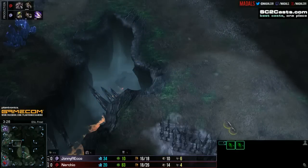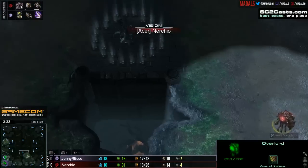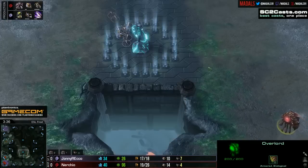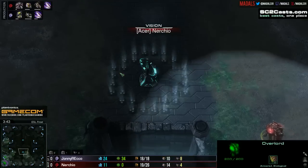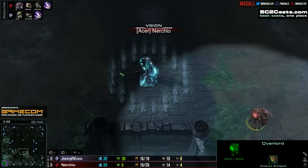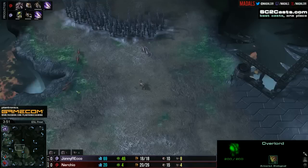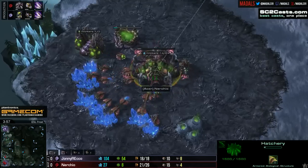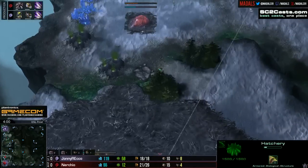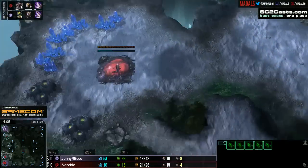Johnny Rico hiding some of these lings, running them down to the watchtower, just trying to keep an eye on where Nurcio's overlords are. He should be able to see this overlord coming in now and needs to respond by running them out — if these Zerglings are seen that would be a massive loss for Johnny Rico, and he's keeping all of them there. Nurcio with a drone scout down now knows precisely what's coming, but he's droning currently.